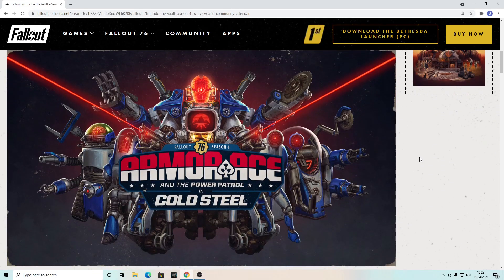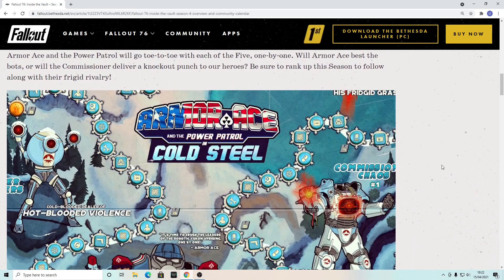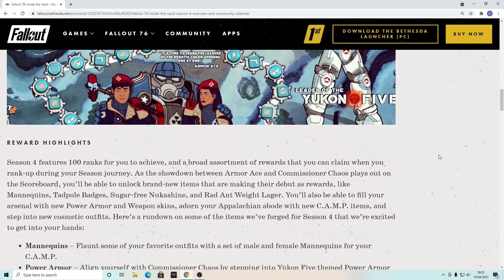Bethesda is introducing Season 4 with the Armor Ace team, which looks cool. The new season is starting really soon on April 27th — we're going to be rejoining Armor Ace and the Power Patrol for Fallout 76 Season 4. We've got a quick look into the new scoreboard, and this time we're going to have some new rewards, which I'm really happy about.